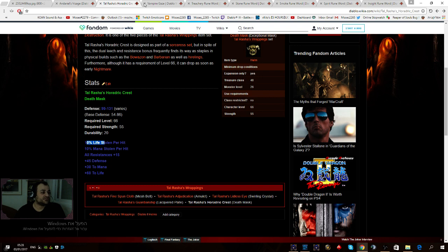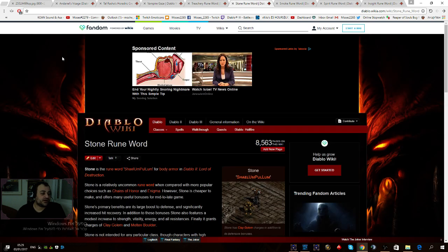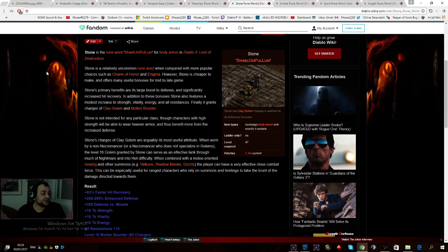Three popular helms for your mercenary are Tal Rasha's Horadric Crest, Vampire's Gaze, and Andariel's Visage — they're fairly common and all have life leech. Vampire's Gaze is best in slot. An ethereal Vampire's Gaze or ethereal Andariel's Visage are extremely valuable — an ethereal Andy can be worth a high rune like a Jah rune even a month and a half into ladder, and even more at the start since they're so scarce.